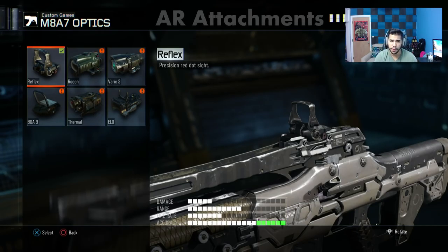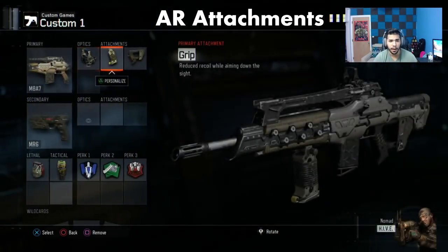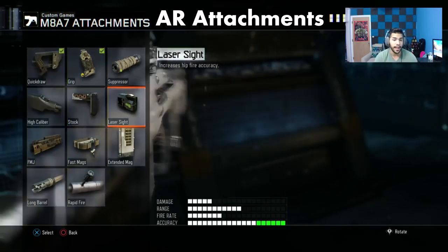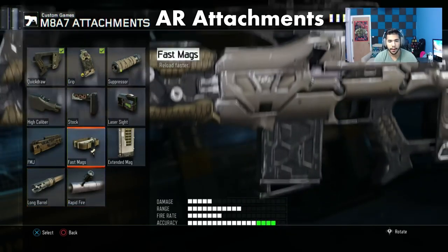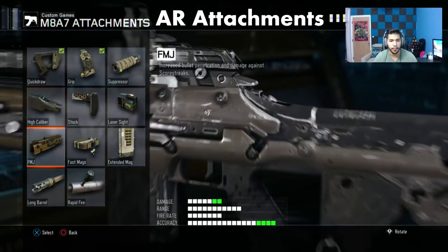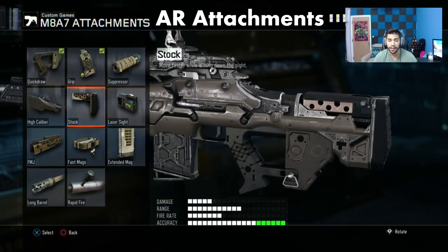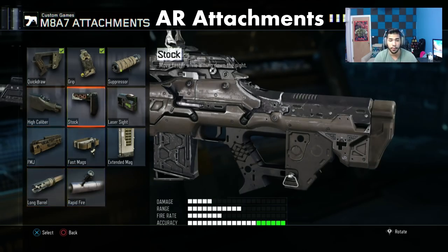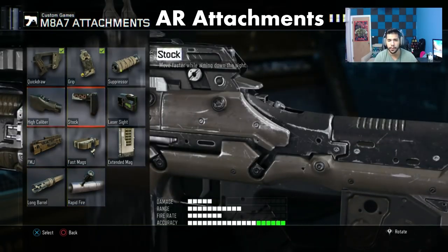Now let's talk about attachments. The Reflex and the Elo are really good red dots — those are probably the ones you want to stick to. The main attachments are quick draw, grip, and long barrel. Rapid fire, fast mag, extended mag, side stock, high caliber, FMJ, and suppressor are all usable. Stock is not so much worth using in this game because there are so many better options — I'd rather use long barrel, rapid fire, FMJ, or high caliber.